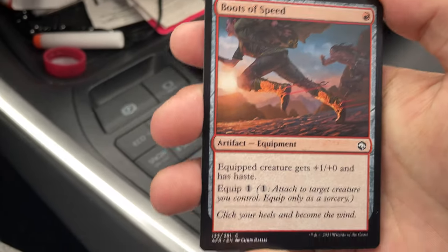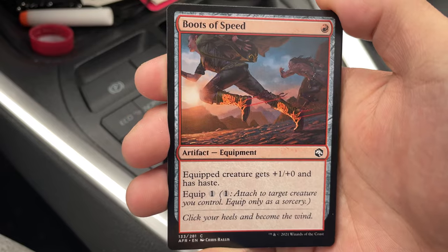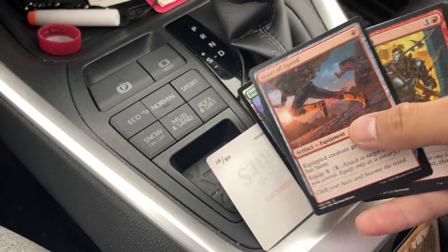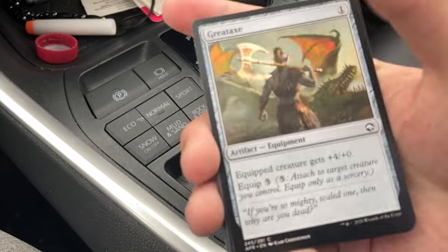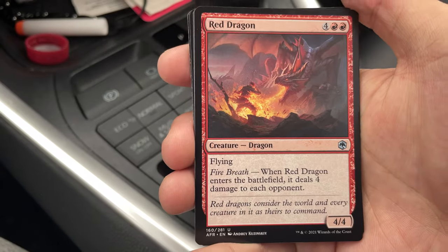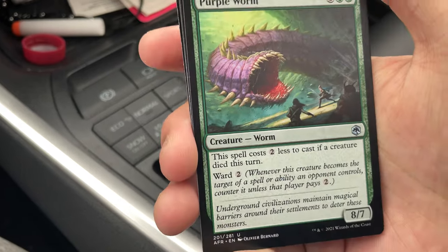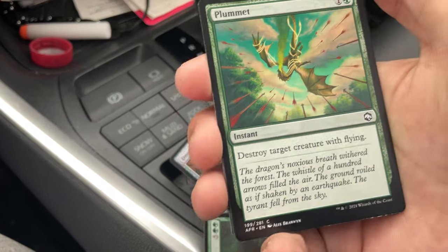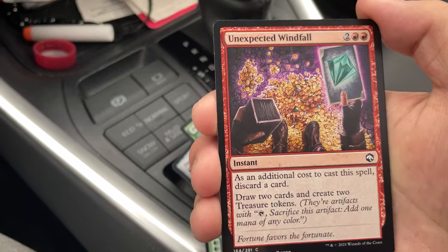I have zero use for any of these cards — I'm not sure why I bought this. Well, the reason I bought it was because I wanted to buy some magic product and there was nothing left. It was either this or a bunch of Midnight Hunt theme boosters, which is even worse than this. Armory Veteran. Great Axe. Red Dragon. Dungeon Map. Purple Worm — this won me a couple games during that pre-release. Plummet — this didn't win me a couple games.